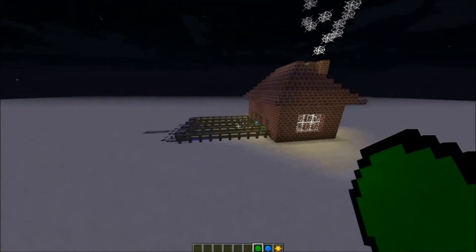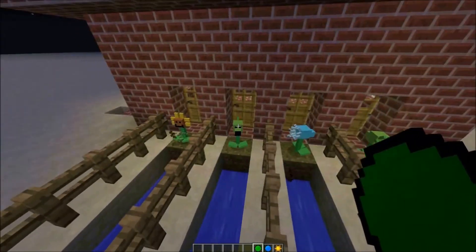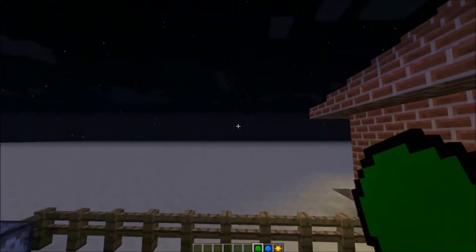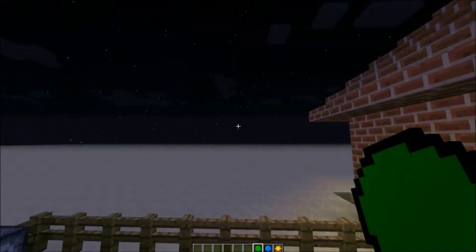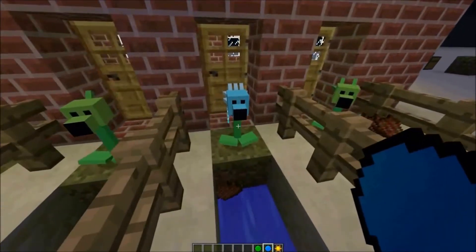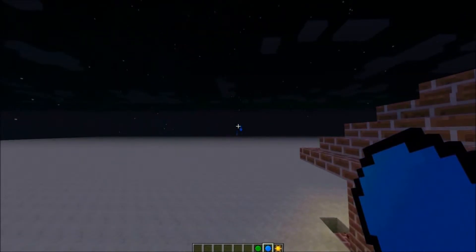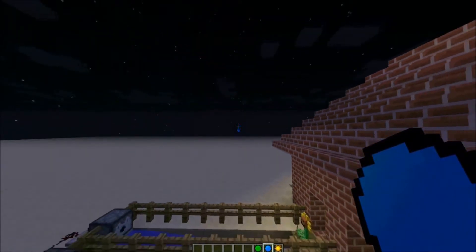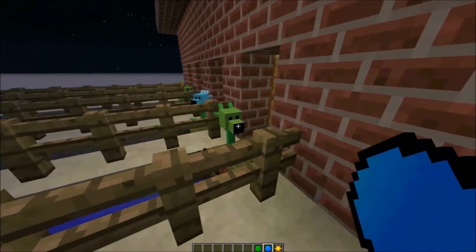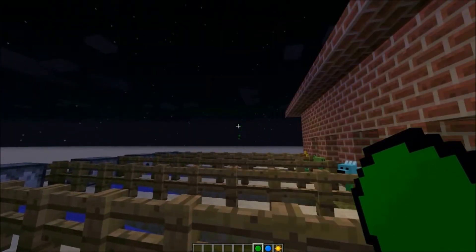Let's start with the pots and sunlight. The classic plant shoots this pot - the attack is really high, it shoots straight. The frozen one shoots this blue pot; the attack is kind of low but it slows the zombie down with a frozen or slowness effect. And the repeater pea pod shoots two times - that's kind of cool.